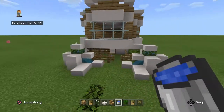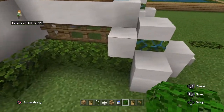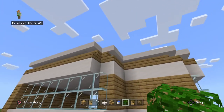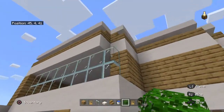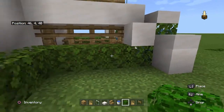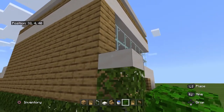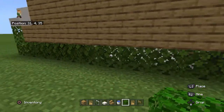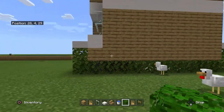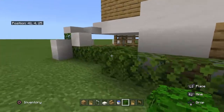All right, let's get started with the house. What you want to do is do an outline of leaves like this but miss all the corners. For the roof, it will be like there's nothing there. You do an outline of leaves but on every corner you do another leaf on top and a slab. For the wall the leaves will be under it.